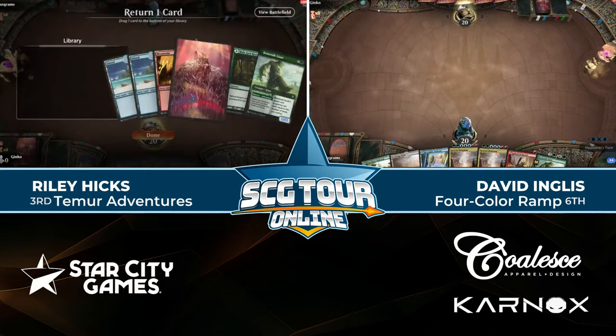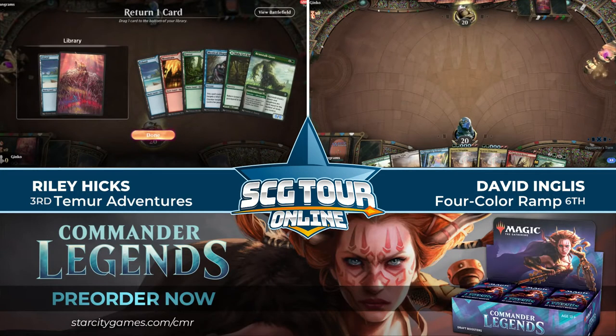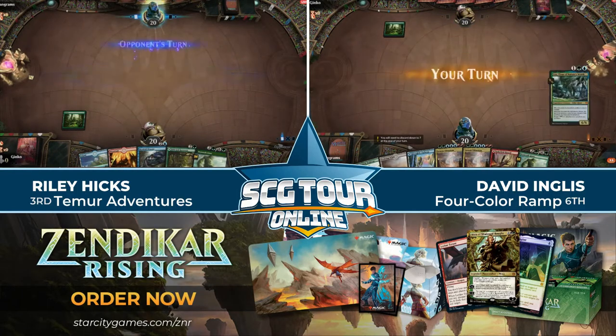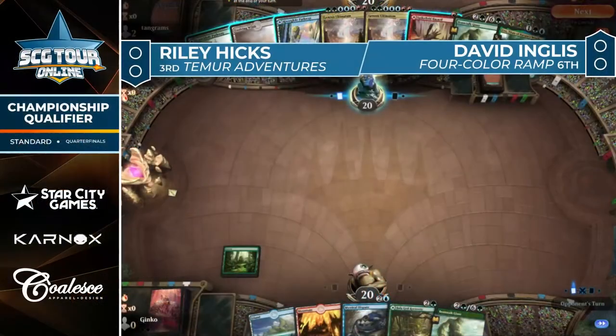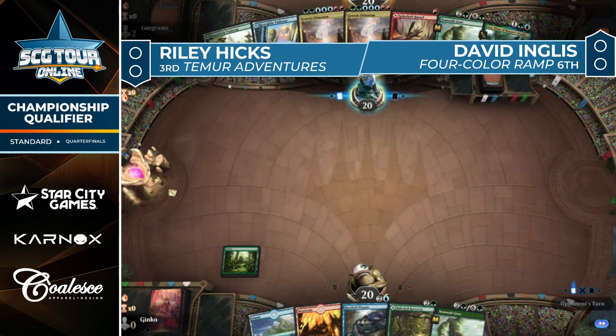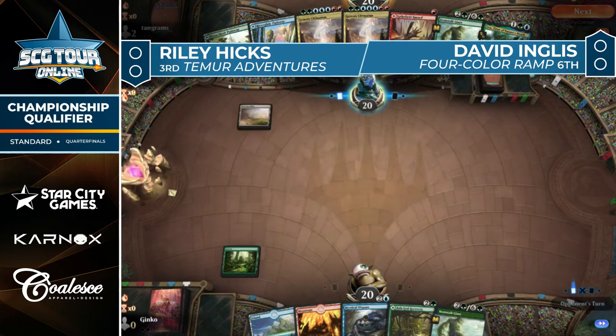Hicks is looking at a six-card hand, Ingles is on seven. Hicks is on the play by virtue of being the third seed — a Forest and a pass. Ingles kept the hand with two copies of Genesis Ultimatum, but three lands and some ramp in the form of Fertile Footsteps. An Uro off the top could help things too.